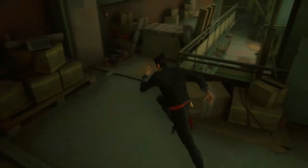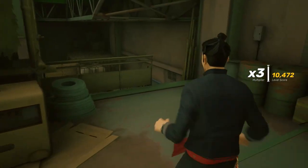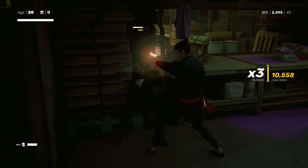Go back to the door you entered from, head to the right, and drop down. There's one guy overseeing everything which you can take down with a quick jab to the back. From here, drop down to the right and slowly walk around making sure no one can see you. There's one enemy standing here that doesn't notice you — quickly take them down.